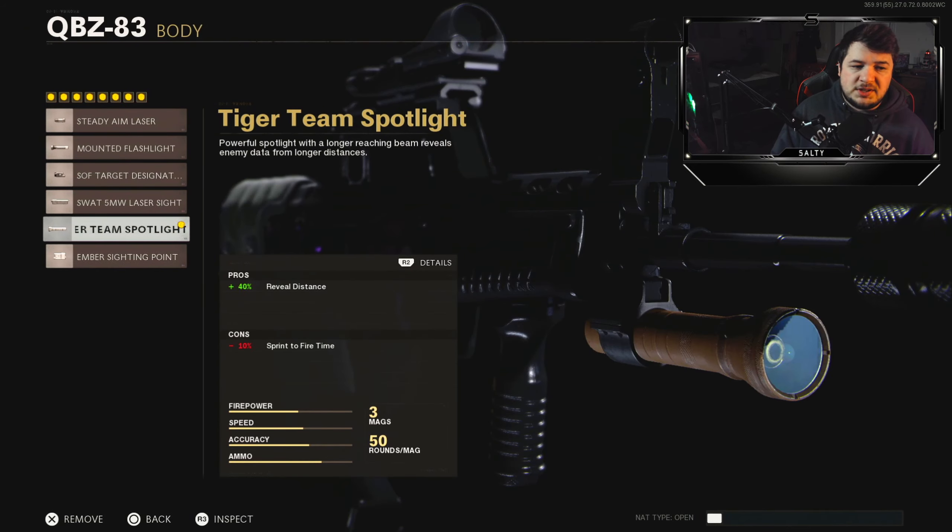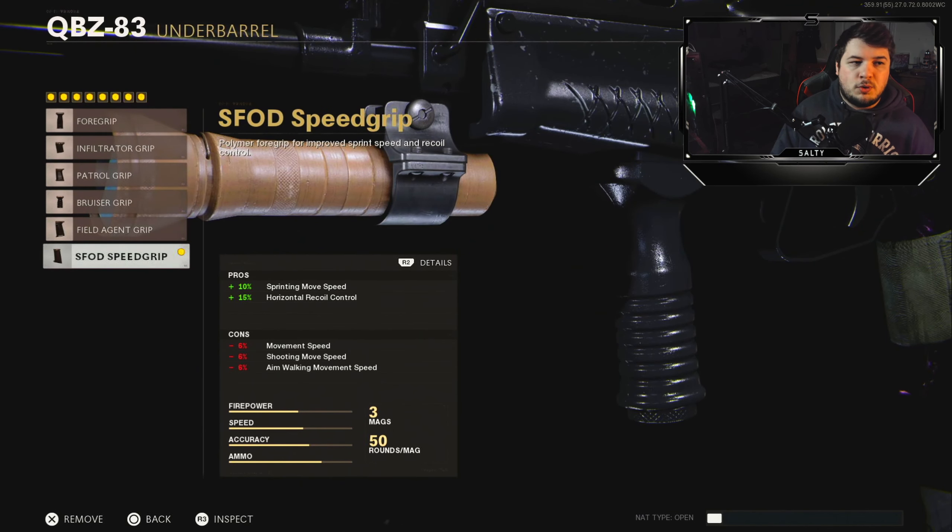For the body, I went with the Tiger Team Spotlight — it just makes your enemies more visible, puts a little dot above their head, so if you don't see them in a dark corner it'll definitely make them visible so you can quickly turn and shoot them. For the underbarrel, I go with the SFOD Speed Grip. You get 15% horizontal recoil control. All the vertical recoil was taken care of with the muzzle, so all that was left to cover was horizontal, and this fits that build perfectly.